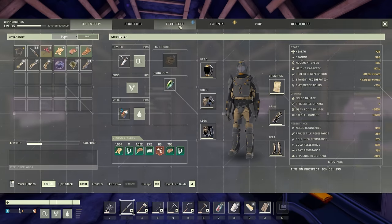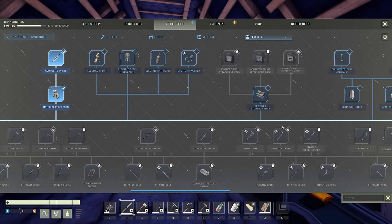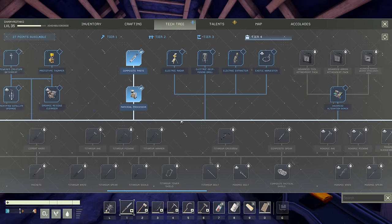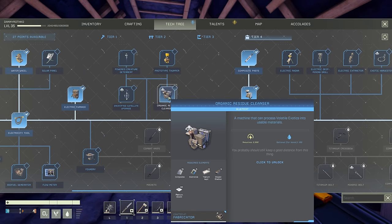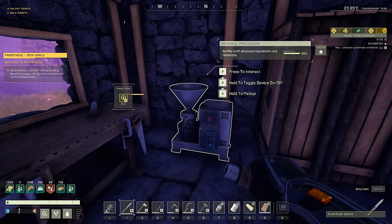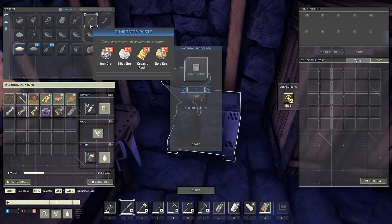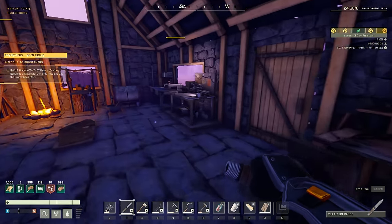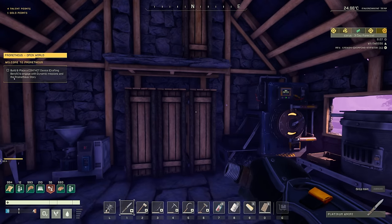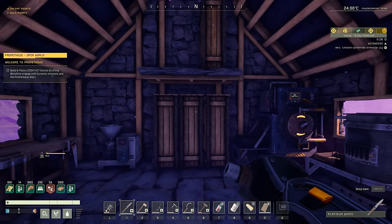So with that taken care of, we are now able to work towards getting ourselves a chemistry bench. That requires 10 composites, as well as the organic residue cleaner, which requires 15 composites. So we're going to need to get some composites crafting up in this fancy new material processor here. For the composites, we're going to require some iron ore, silica ore, organic resin, and gold — which I believe we have everything we need for that. We have 54 organics. Let's go ahead and get up enough composites for those two crafting benches.